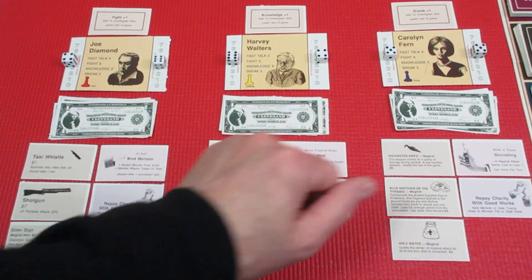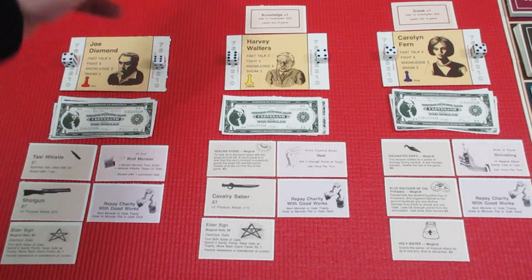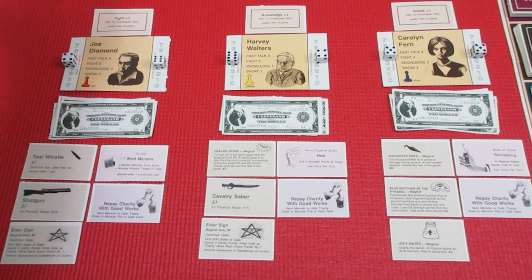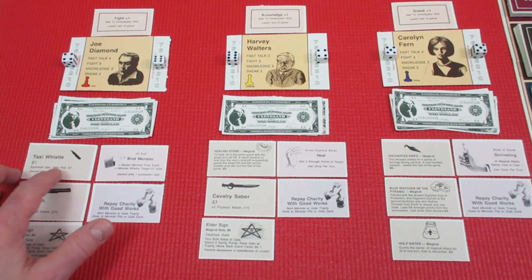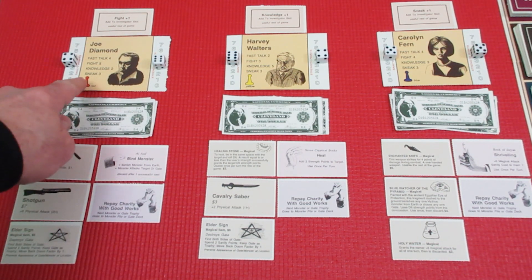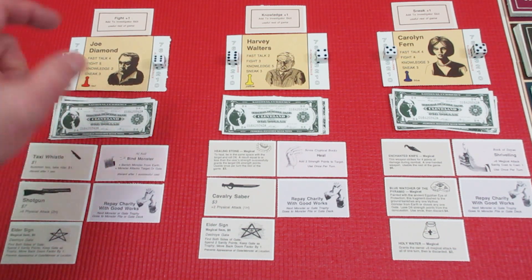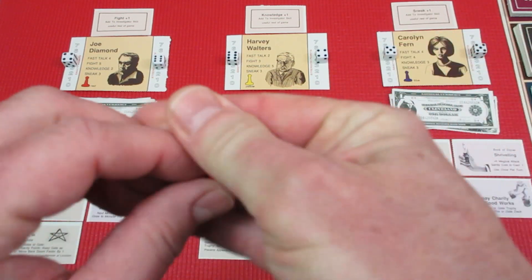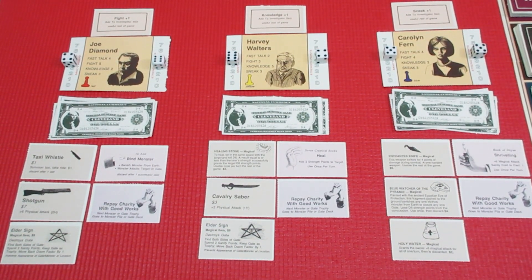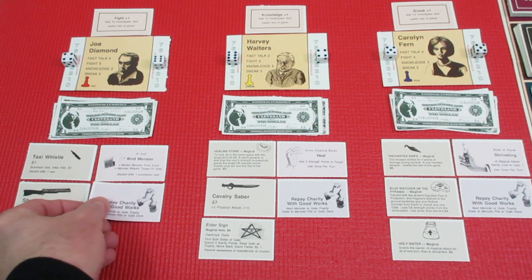Everyone starts with thirteen dollars. For a three-player game you draw three skill cards and can rearrange them any way you like. I gave Joe Diamond plus one fight because he's got the shotgun — plus six physical attack. Some monsters can only be attacked with magical attack; physical does nothing on some. He also has a taxi whistle: for a dollar you can summon a taxi and go anywhere on the board. Certain monsters will block taxis and passage. Joe Diamond is the red token — very old-school 1987 plastic tokens.